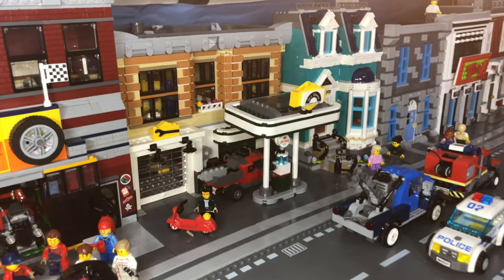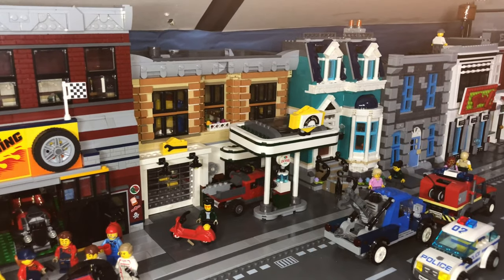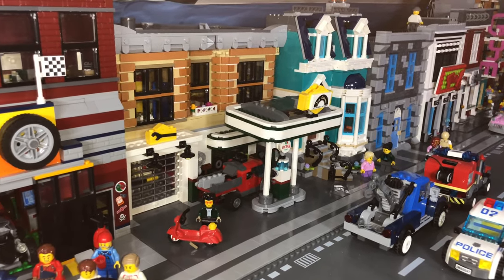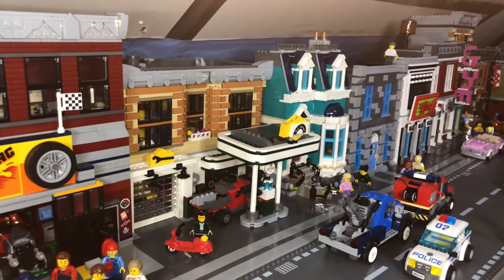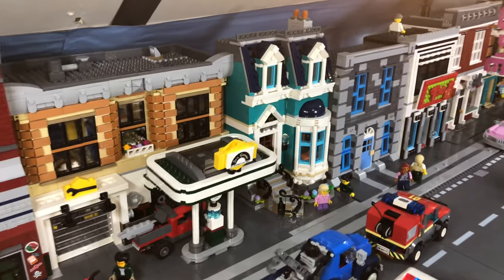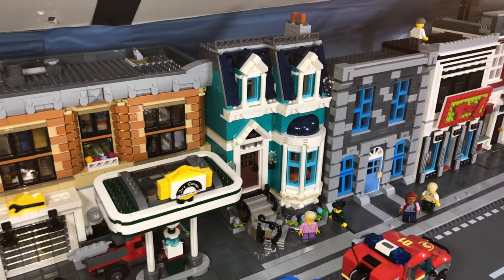Here we've got Joe's Garage — that's taken from the garage corner set and I've just made it into a MOC of my own. I like the petrol station, but the annoying thing is it's made the other Octane petrol station obsolete, so that's just under my desk doing nothing at the moment, but I'm sure I'll integrate it pretty soon.